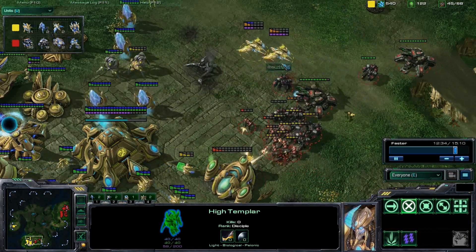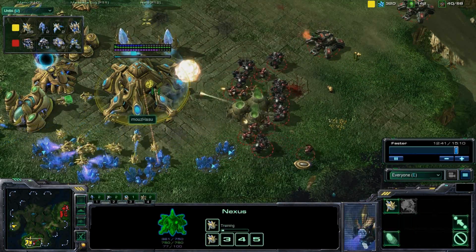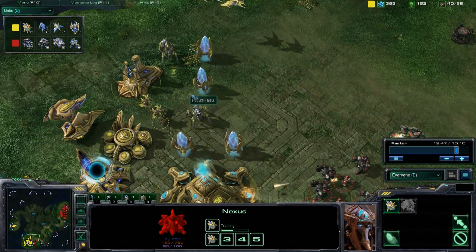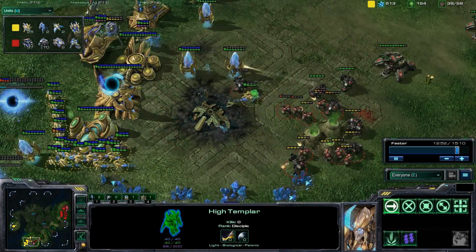Lifting the tanks, but these Phoenixes could have been picked off — so many probes going down, and the Assimilator. Now the Nexus is going to go down. This does not look good for Haas'u whatsoever. Maybe if he could get some Psionic Storms off, but I don't even think that's going to help at this point.